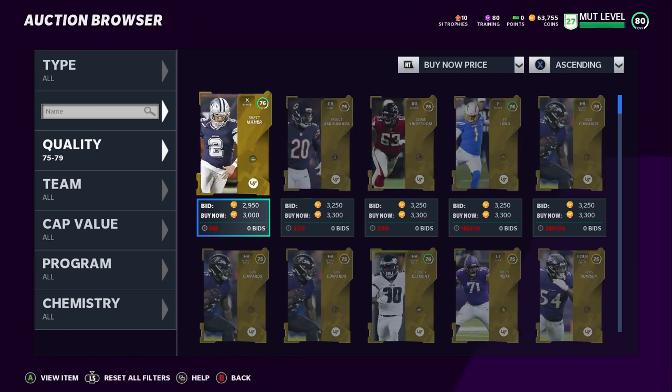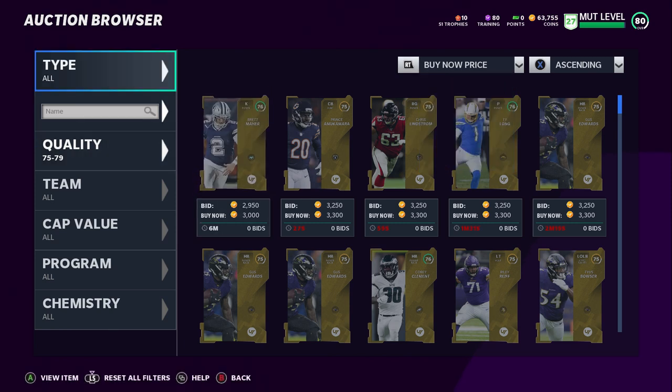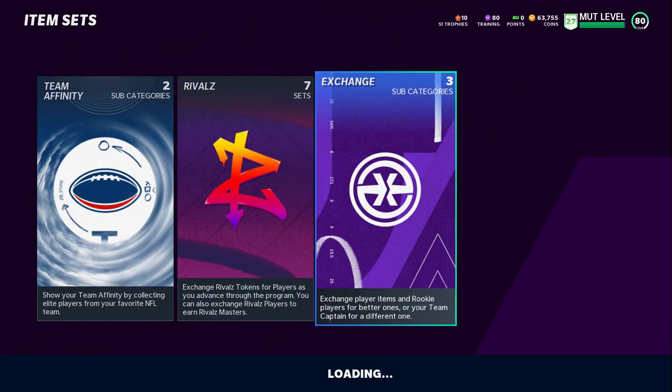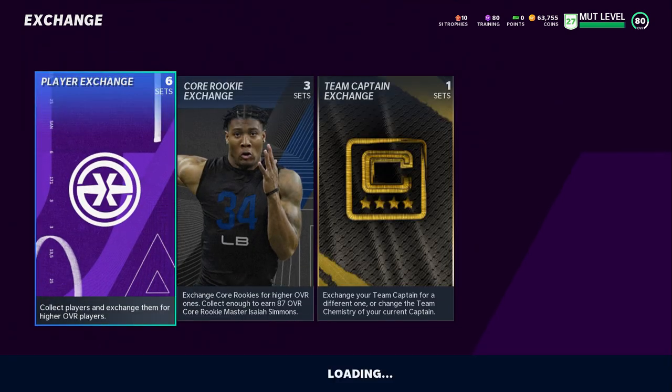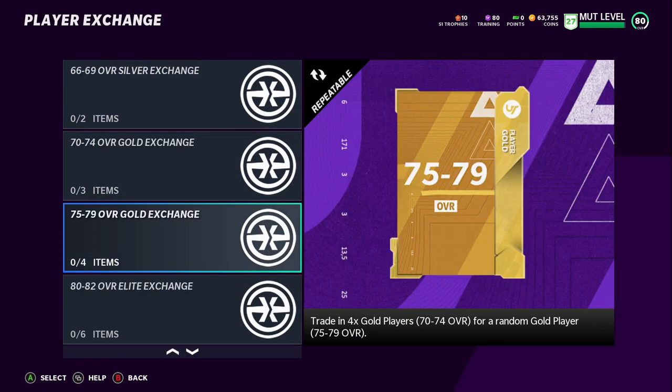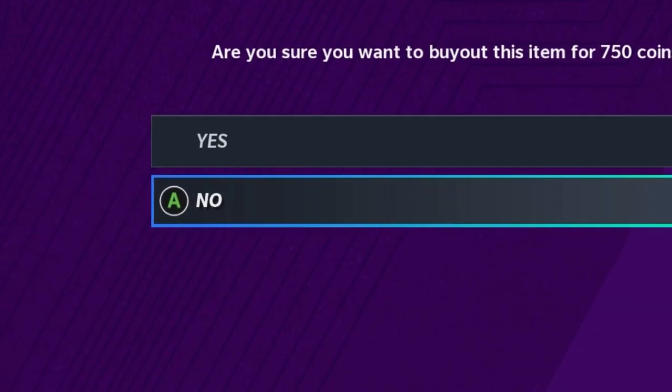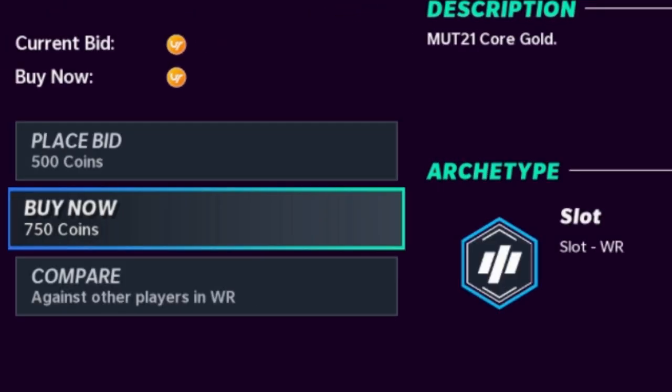What I'm going to do is essentially snipe 75 to 79 overalls through time-remaining filters or whatever filter you have success with to buy cheap 77 overalls. I typically like to work them up from the 70 to 74 range and then use the exchange program. You need 77s but also some 80s. The 70 to 74 overalls are much cheaper — you can get them around 700 to 800 coins each, whereas 77-plus overalls alone often cost five to six thousand because everybody knows you need them for these sets. Spending about 800 times four is about 3,000 coins per card rather than 6,000 — you're basically cutting that in half, and that's where your profit is.